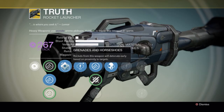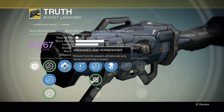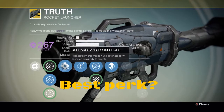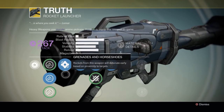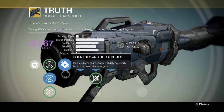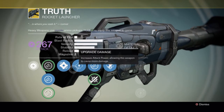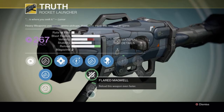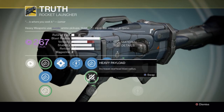Grenades and Horseshoes — rockets from this weapon detonate early based on proximity to targets. This is damn good. When you shoot at an enemy and they try to run away, the rocket will blow them up before it even hits them and they'll still die, which is crazy awesome. There are five damage upgrades, and right here is Javelin — increased warhead velocity.